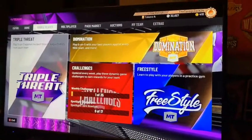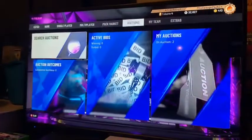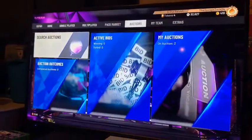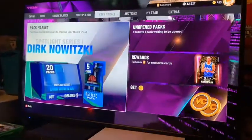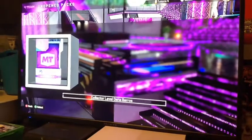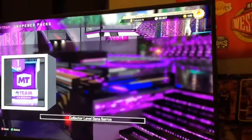Yo, what's up YouTube! Welcome back to another video. I hope you guys are all having a great day because today I got my standard leap pack from ordering the Legend Edition, and I got my collector level one up. So I got this Sapphire Dana Bears — I will do a gameplay on him either tomorrow or Tuesday.